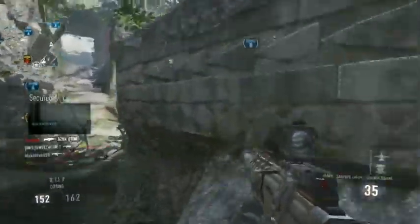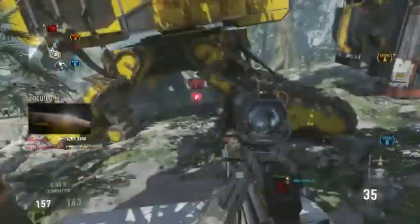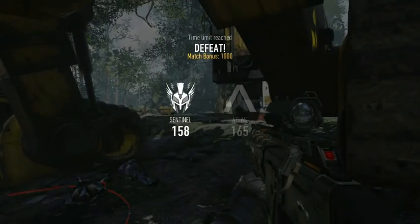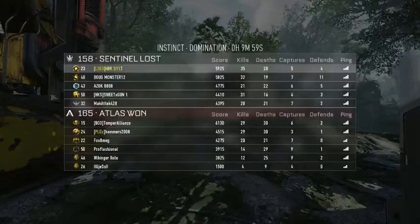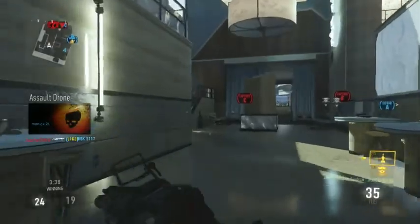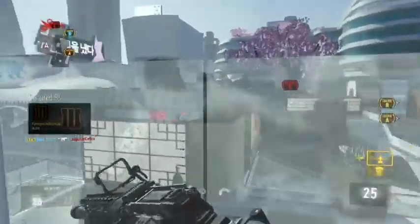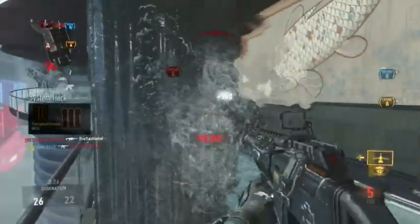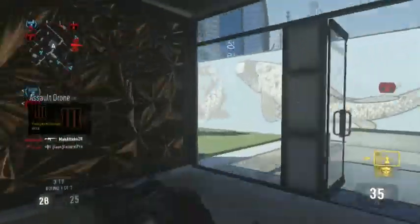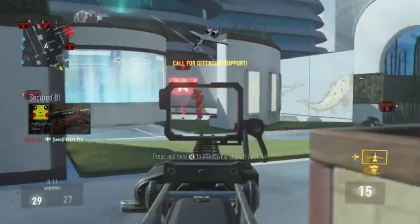The AMR9 has the usual assortment of attachments: foregrip, parabolic microphone, silencer, extended mags, quick draw, and stock. I definitely recommend the foregrip and a red dot or ACOG. I wouldn't really recommend advanced rifling with SMGs in this game because they're not meant for long range, so putting advanced rifling on an SMG is almost kind of pointless.